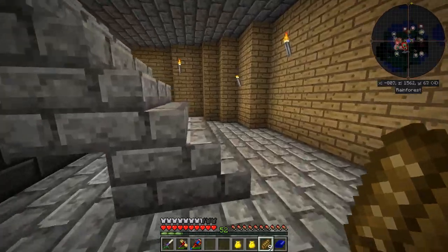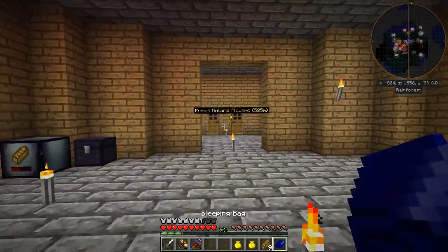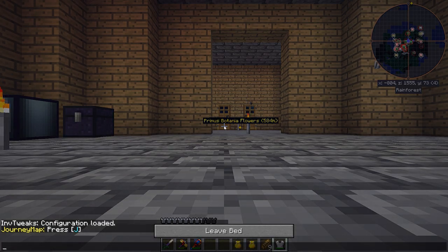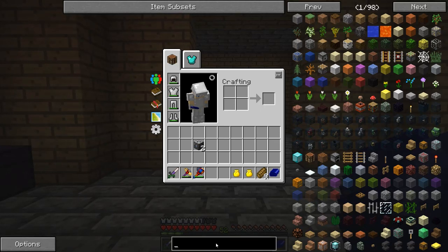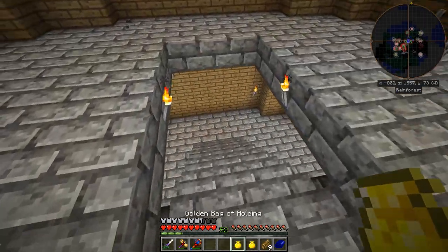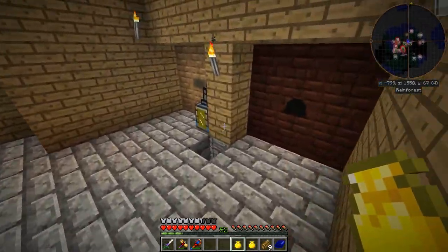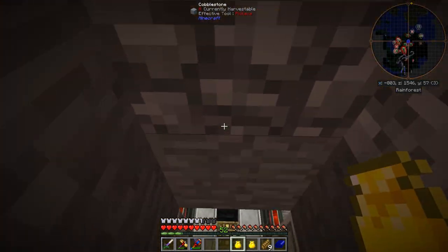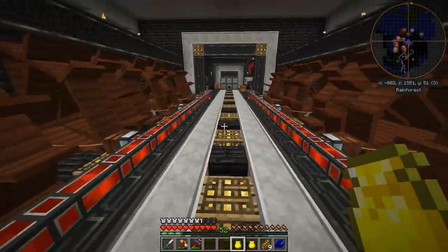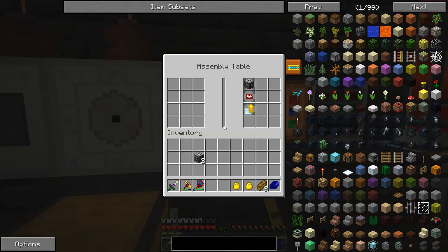Hey guys, Wells Knight here, and welcome to another episode of FTB Infinity Evolved Expert Mode. In today's episode we are hopefully going to be getting into Mine Factory Reloaded a little bit. I've got a few different things made, and I just realized I left something down in the basement. I'd really like to get a planter and harvester setup so I can get an automated tree farm going, because to finish this base I'm going to need a lot of wood and I just don't feel like gathering it myself.